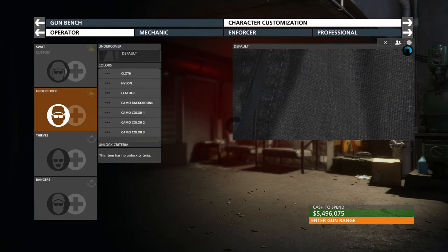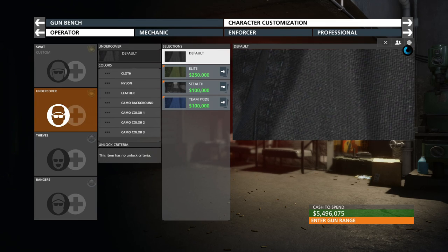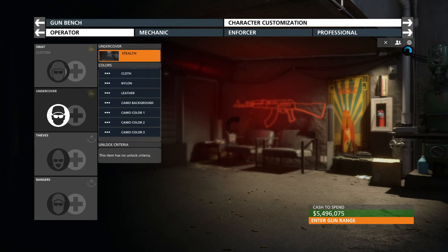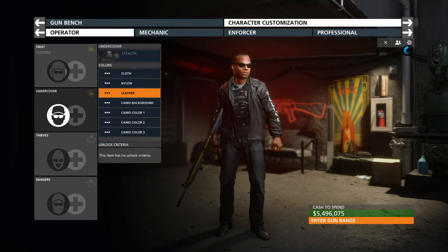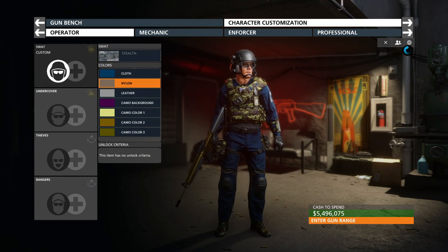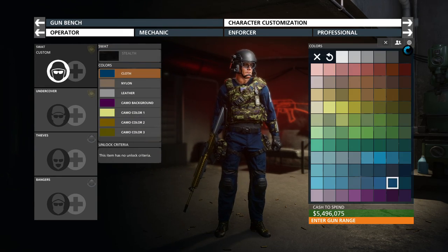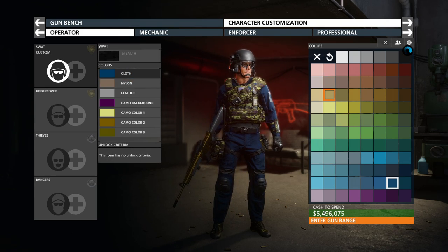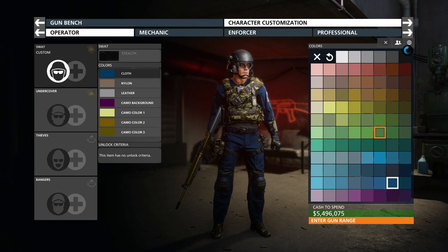Now we can go to character customization. Let's go into one of my classes — the operator class — and let's mess around. I'll unlock the stealth patterns since I've got a ton of vouchers. There's a lot more going on if they have camo, like this guy right here using stealth on the operator. I've already done a little bit here.